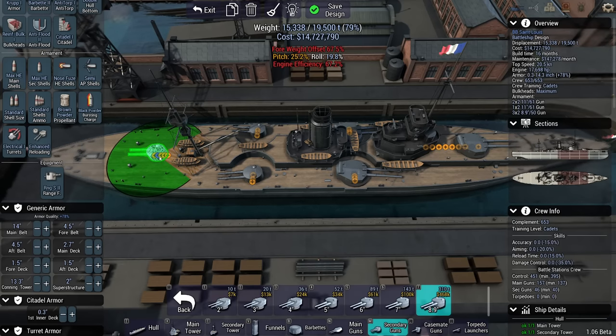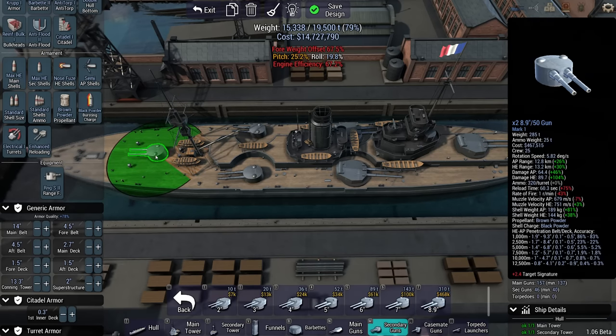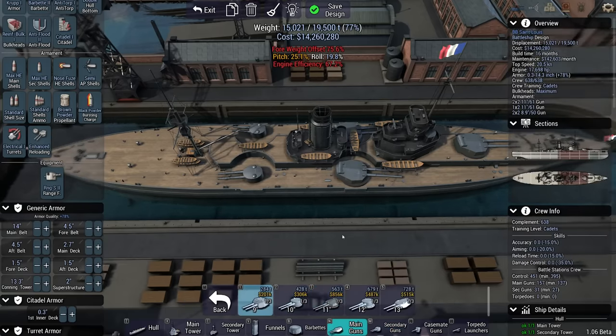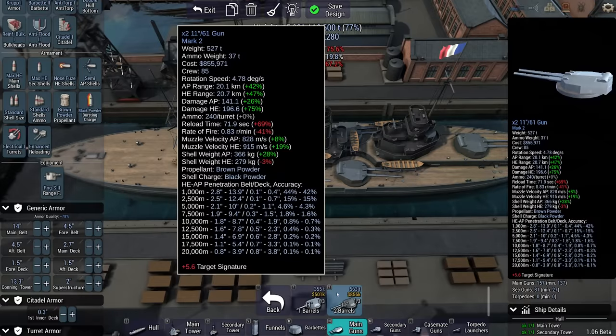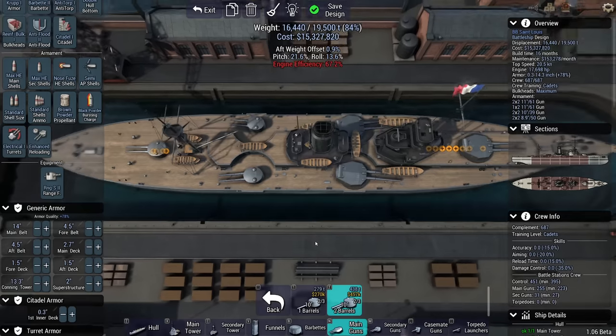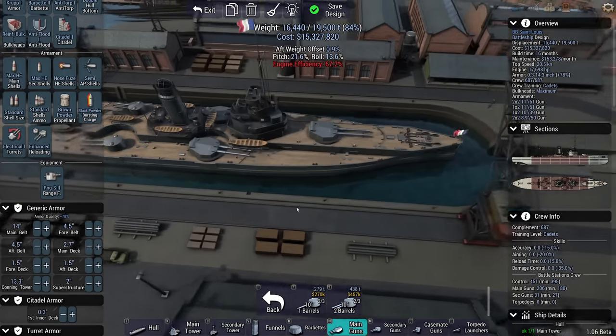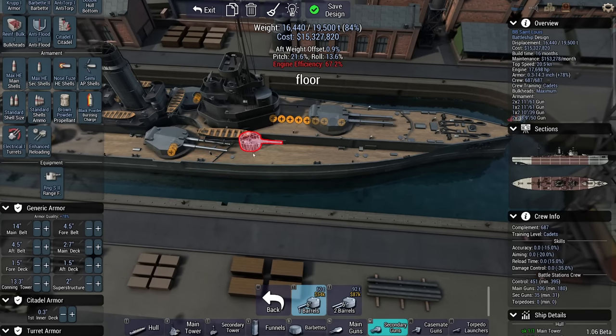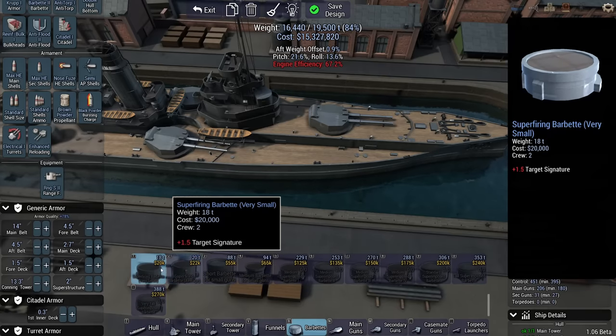I need to switch some things around — switching to a 10-inch here to fix the weight distribution on the stern. That's more like it — 0.8 offset. What I'm going to be probably sorely missing are my six-inch guns. If I can put those anywhere I would love to. Have barbettes been invented yet? No they have not, or they don't fit on this ship. So, casemate guns — let's get these all to 20% length.